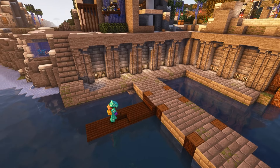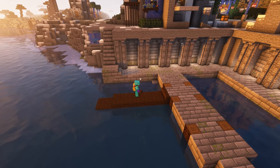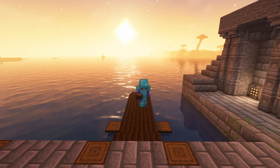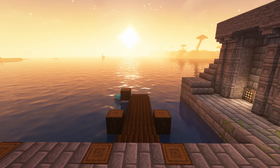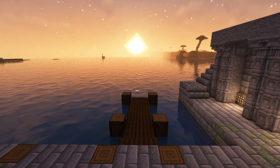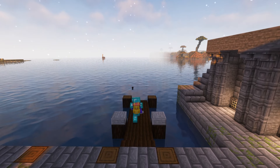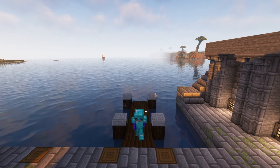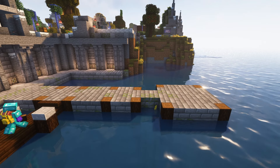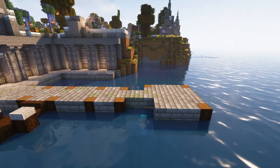Boats are usually aerodynamic, water-dynamic, whatever you call it — so it's definitely a tricky thing to pull off especially at a somewhat smaller scale, which is what I'll be doing. I don't want to build a massive ship that just dwarfs the rest of my base. I have this main stone boardwalk and then going out from there I have these two smaller wooden docks.